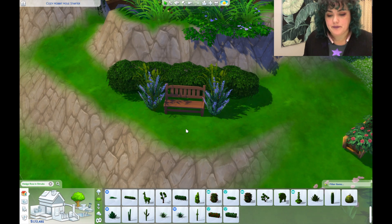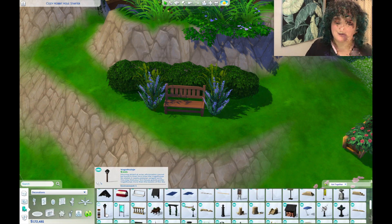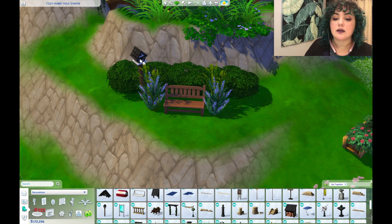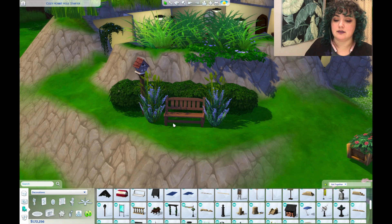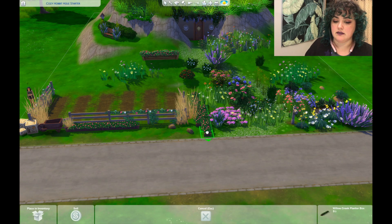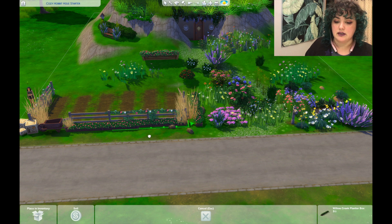You know what I want over here? I want that birdhouse. Oh my god, I'm absolutely putting that down. I love it. Yeah, that is precious. Look how cute. I'm going to line my garden with these. What do hobbits prize more than a garden?